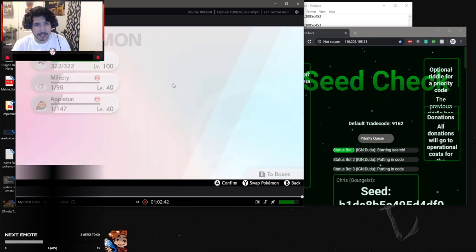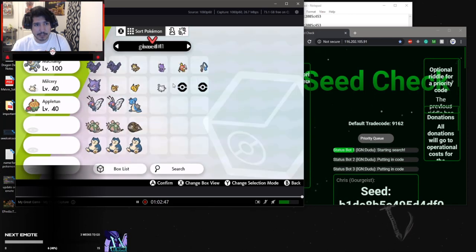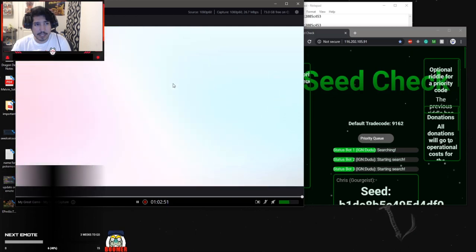Don't do what I just did — make sure you go into an empty box so you can see the name of the person you're trading with.